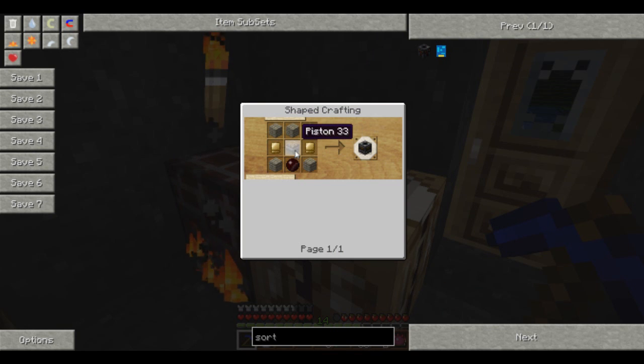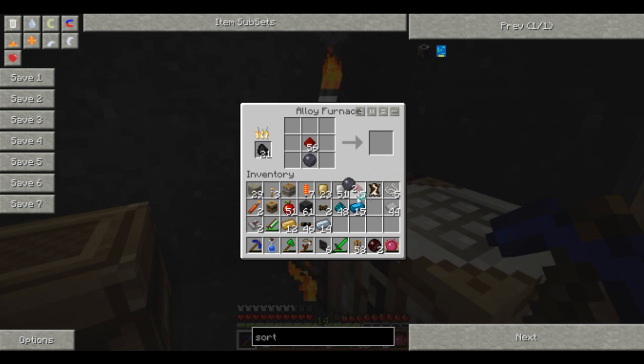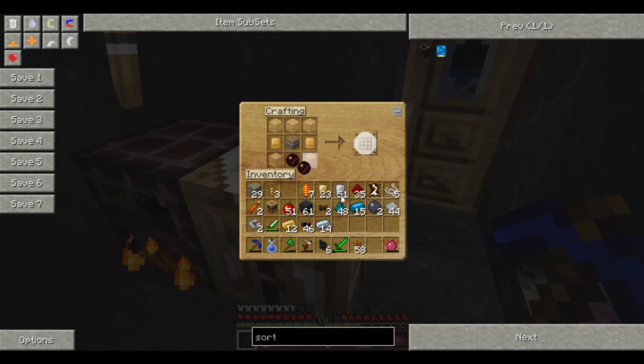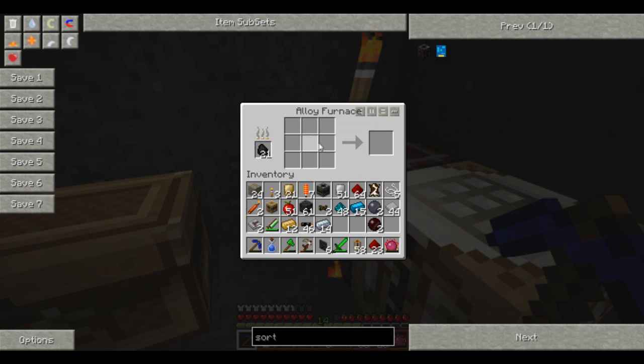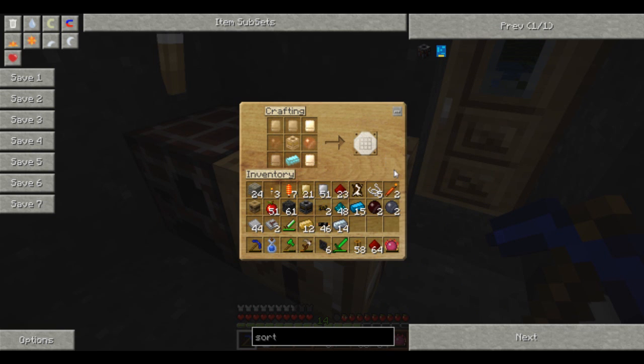Iron, iron, iron filter. I need another red doped wafer. Piston. Red doped wafer. Gold, gold. Filter. Give the red doped wafer. So: iron, red doped wafers, red doped wafers, filter, blue alloy - sorting machine. Okay, sorting machines are useful.